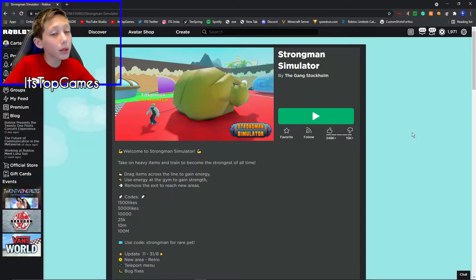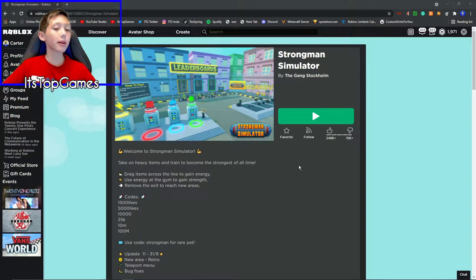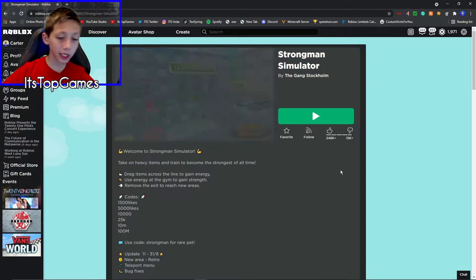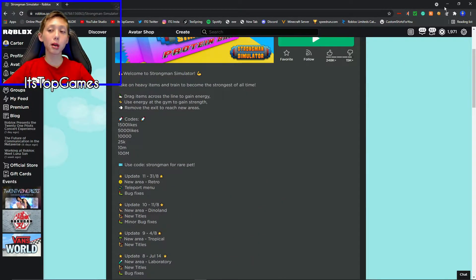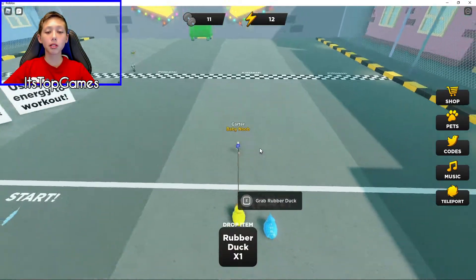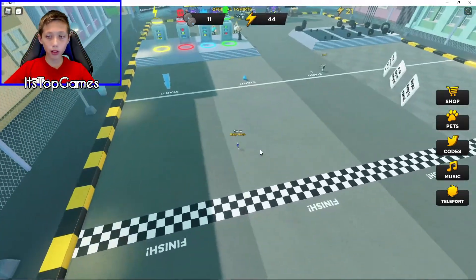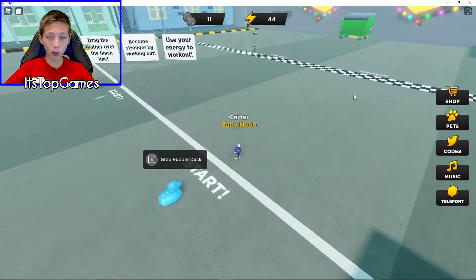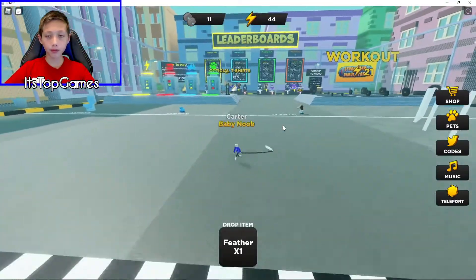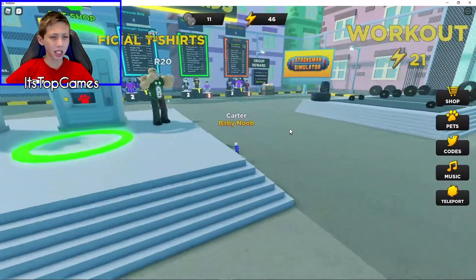In this game, I will be doing some codes. Let me open my codes on the side so I can look at them, to make sure I have all of them. I haven't actually played this game before, but it's pretty popular. Basically, all you do to get energy and stuff is grab random items and pull them to the end, or like these things. And you can do workouts when you get these little energy points. I'm not sure how it works that much, but something like that.